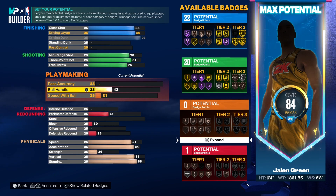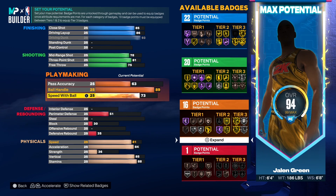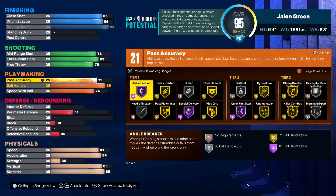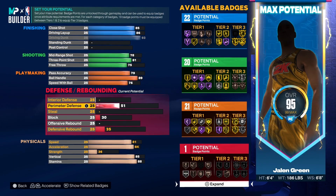For playmaking, we went with an 89 speed with ball — he really does have a quick first step. Ball handling we went to 76 and pass accuracy to 79, giving us 21 total playmaking badge points. With that we can get gold dimer, floor general, hyperdrive, unpluckable, killer combos, and clamp breaker. Personally I would core killer combos, clamp breaker, hyperdrive, unpluckable, and quick first step, then split the remaining points as you see fit.